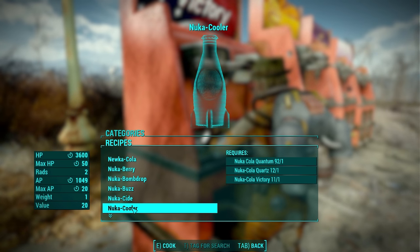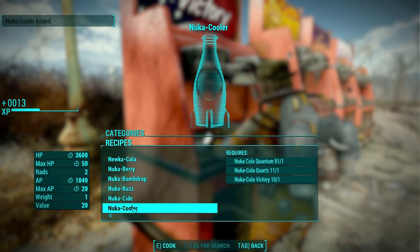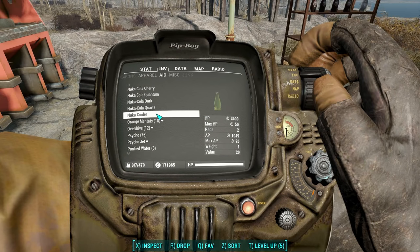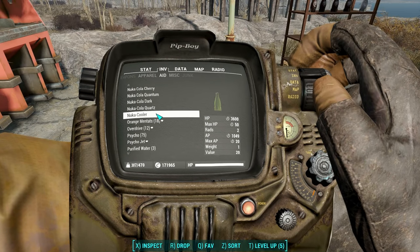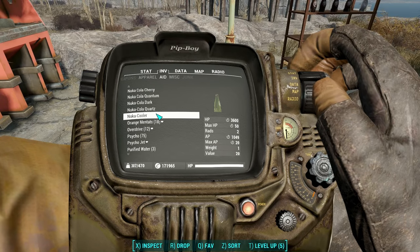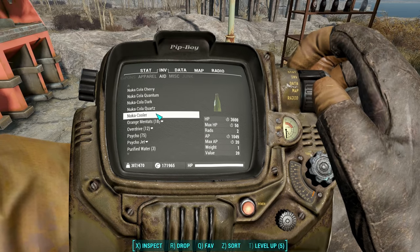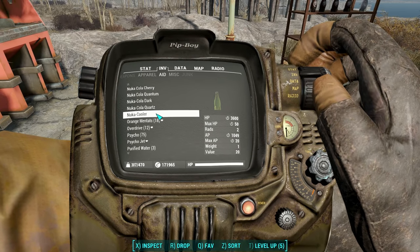Next up is Nuka Cooler, costs one Quantum, one Quartz, and one Victory. Looks like this one can almost completely heal you if you drink it over time — 3600 HP over time, max HP plus 50, and it also completely fills your AP and gives you 20 max AP for a period of time. It also gives you rads.